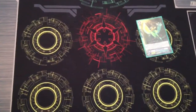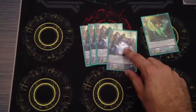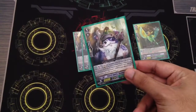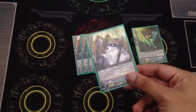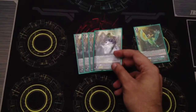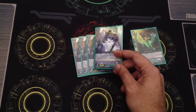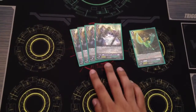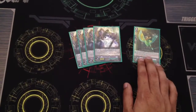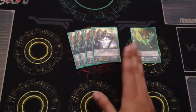Starting out with Grade 1s: 4 Pencil Squire Hamasuke. He's awesome. His skill is when he's retired at the end phase, you Counter Blast 1 and search another copy of him from your deck and add it to your hand. Not only do you pretty much wash the cost, but you thin out your deck, which is what you want to do with Great Nature. And if you combine his skill with Blackboard Parrot's skill, not only do you get another copy in your hand, you draw a card.